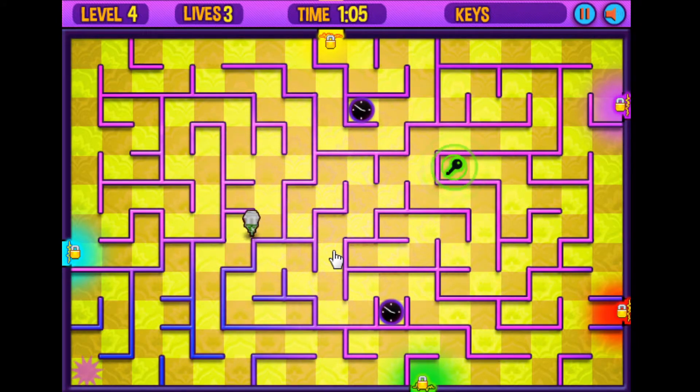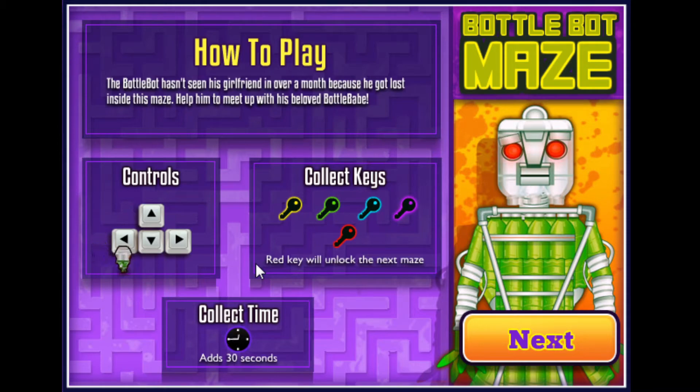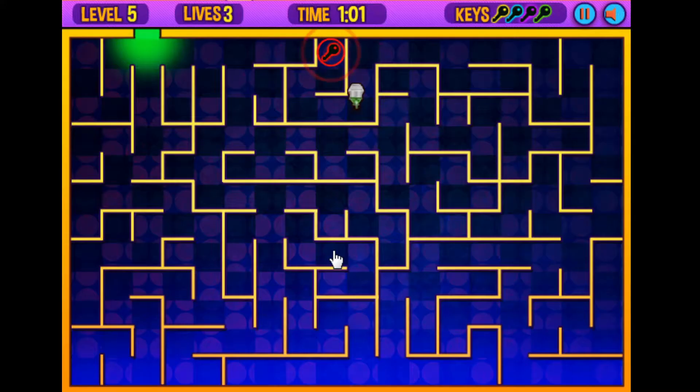The rules for the game are pretty simple. There are many different sets of keys and each key opens its respective door. Then there is the last key, the red one, which opens up the finish of the level.